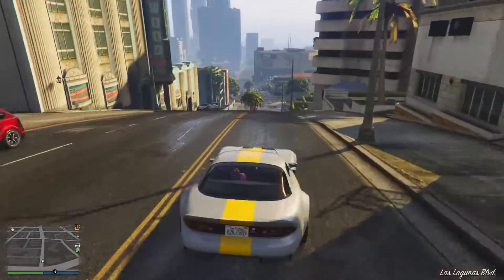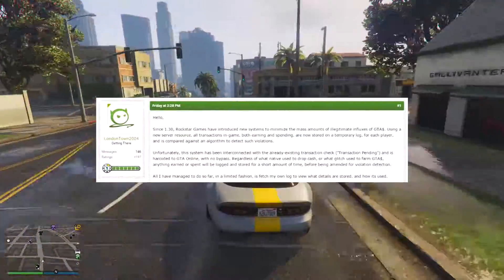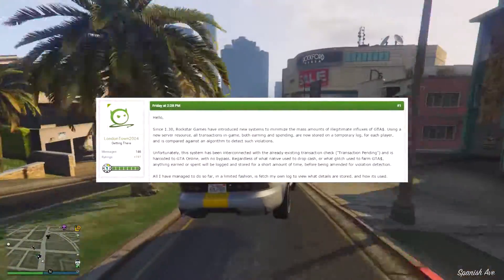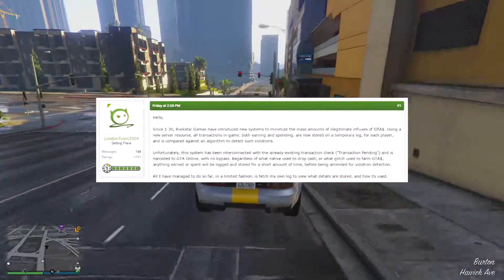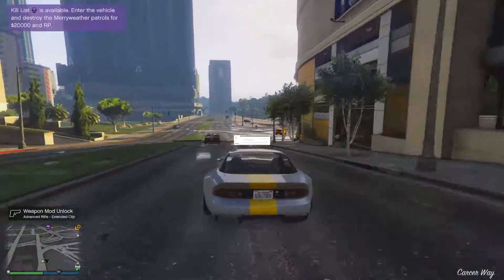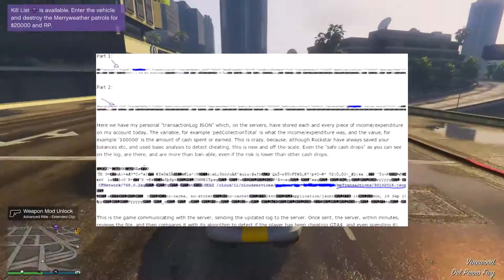Nothing was actually said about this, but some modders over on Sevensins were able to look into the code and find this. The way this anti-cheat system is going to work is it's going to detect who is earning illegitimate money, whether that be from money glitching or simply modding in your money. What happens depends on how much you actually mod into your account.